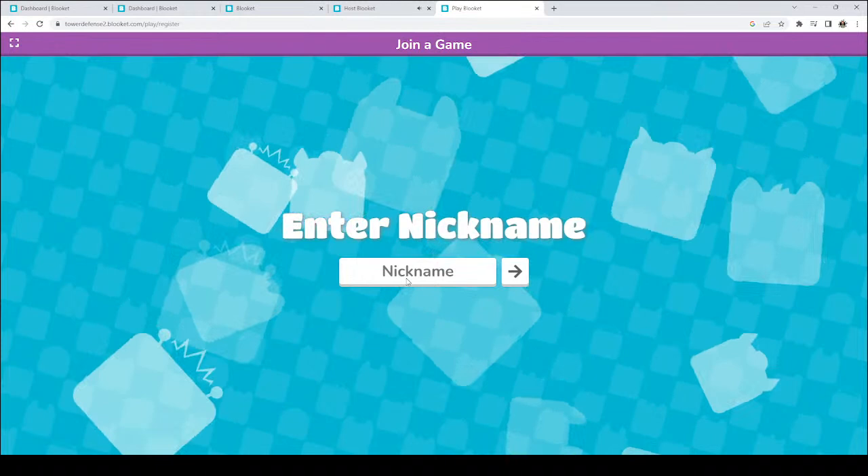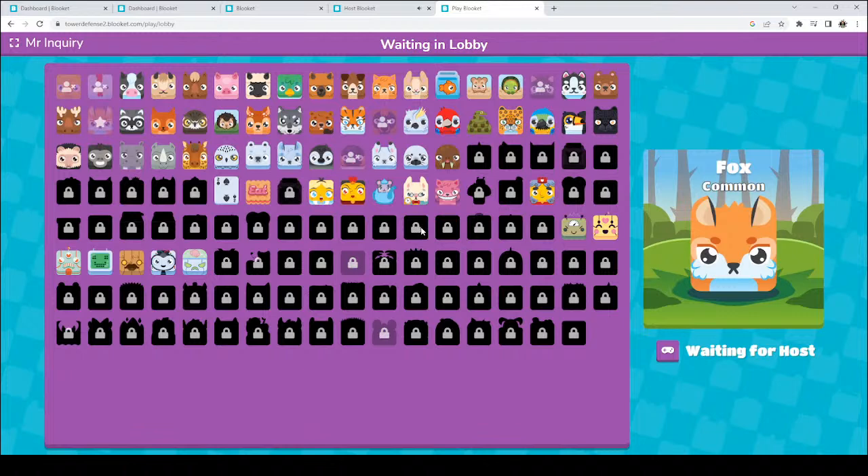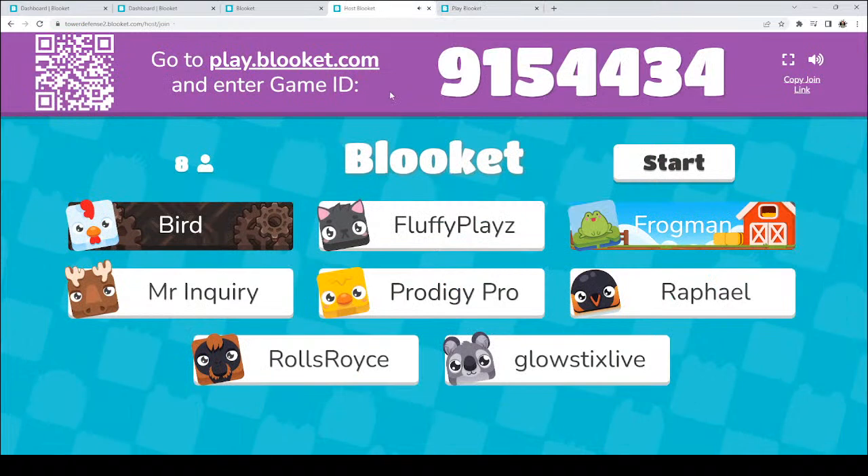If you guys let me know what math skills and other things you are interested in practicing, I can definitely make flash card sets for that as well. I like the moose so much, I think I'm going to be a moose today. So we're waiting in the lobby. We have Bird, Fluffy Plays, Frogman, Mr. Inquiry, Prodigy Pro, Raphael, Rolls Royce, and Glow Sticks Live — awesome. We are going to give Ahmed just about 30 seconds to hopefully get back. Thank you for waiting patiently for everyone to come on in and join.